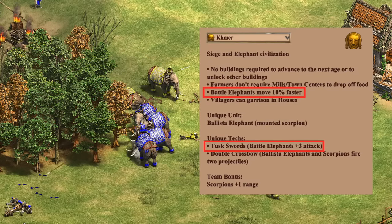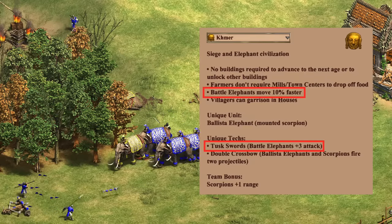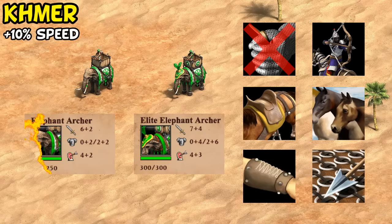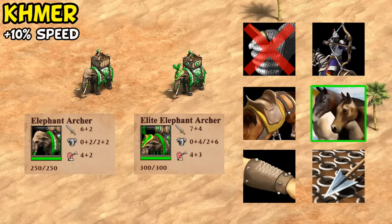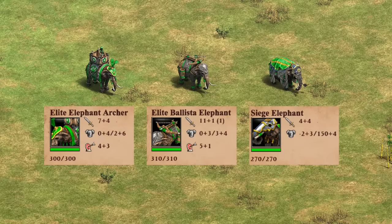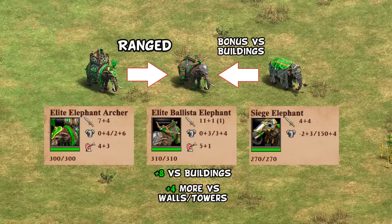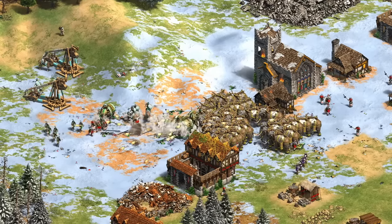Next up, for the Khmer their big bonus is that their elephants move 10 percent faster, and they have the unique tech Tusk Swords giving plus 3 attack, which could be given to the armored elephant pretty easily. For their elephant archers, much like Burmese they're missing Thumb Ring but have Parthian Tactics, so their damage output isn't that high, but their armor ends up being pretty reasonable. The plus 10 percent speed with Husbandry would make them fun to play with added mobility as flavor without being necessarily overpowered. Arguably there's a bit of overlap with the ballista elephant, which is almost a combination of the elephant archer and armored elephant already — ranged like the elephant archer, with a surprising anti-building element against buildings without Masonry.